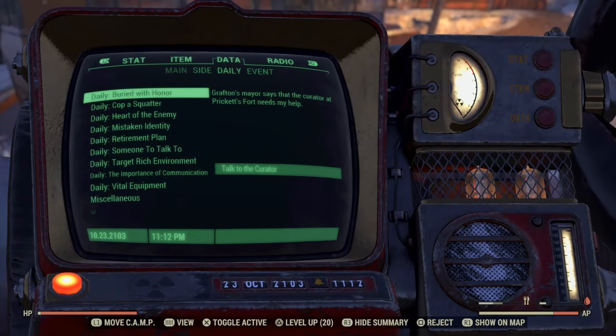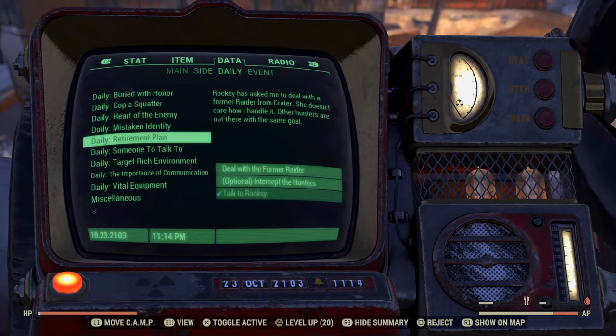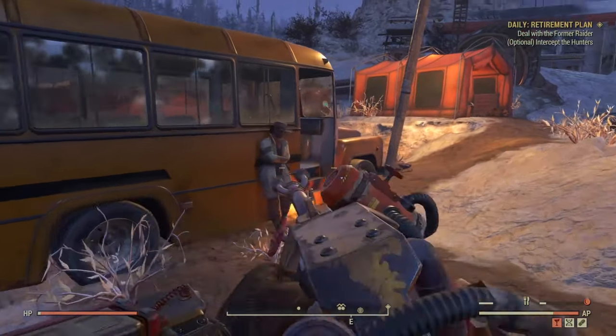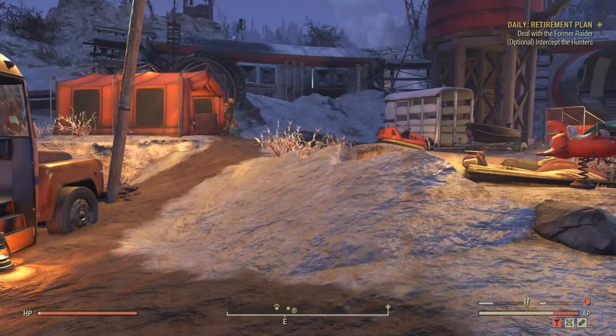The first glitch I'm going to show you guys is the reputation glitch for the Raiders. A lot of people have been telling me this glitch has been patched, but it isn't — I've been doing it on my new account. To get this glitch, you'll need a daily mission for the Raiders called the Retirement Plan. Once you have that, you'll need to go speak to Roxy, and she'll give you a mission to either hunt the Raider down or talk to him.